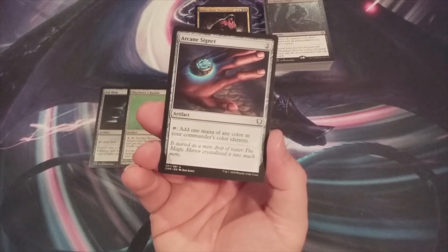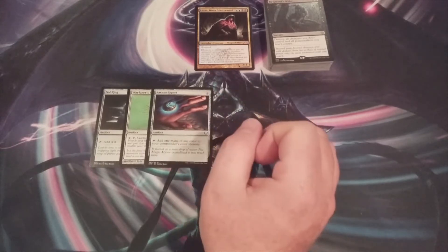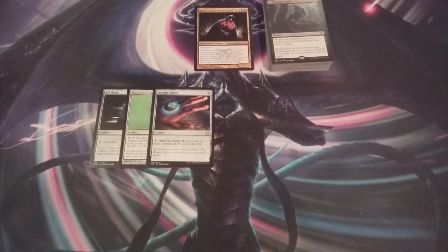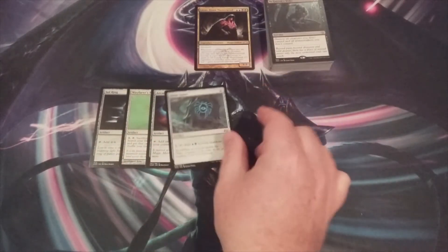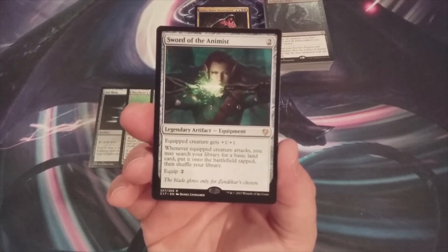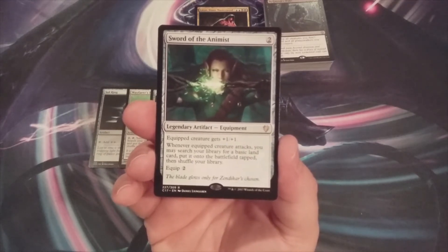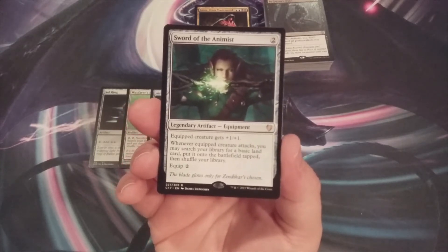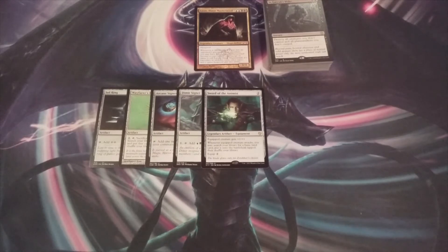Arcane Signet — I misspoke on the casting cost there, so let's just put that behind us and move forward. We'll also include Dimir Signet. And lastly as part of our mana ramp we're going to include Sword of the Animist, an equipment with a mana value of two that gives the equipped creature +1/+1, and whenever that creature attacks we search our library and put a Swamp or Island onto the battlefield tapped.